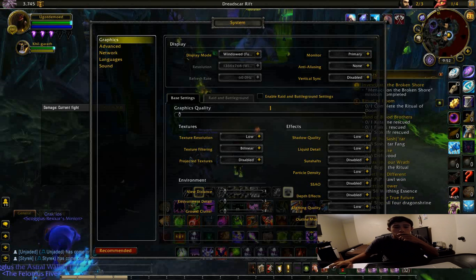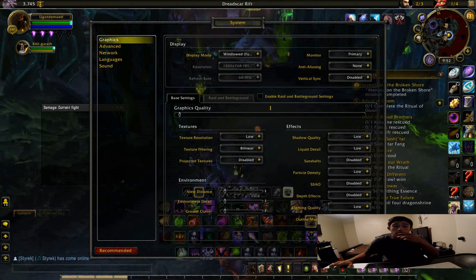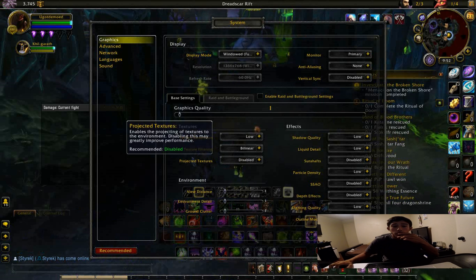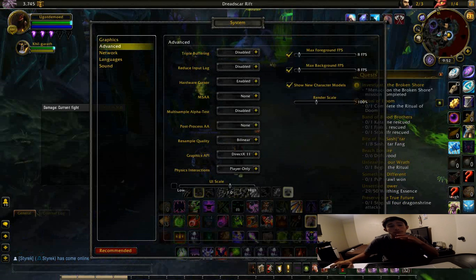Go to System, pull the graphics all the way down — pull them all the way down. Make sure all these are set to low, everything goes low. That's it for that one.